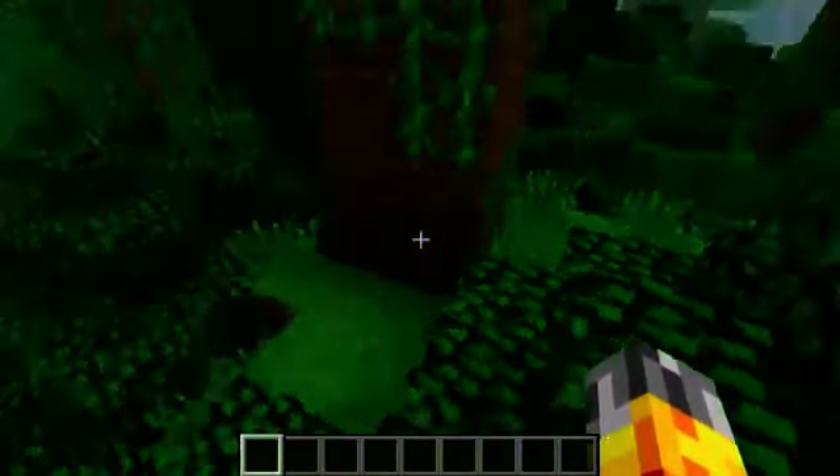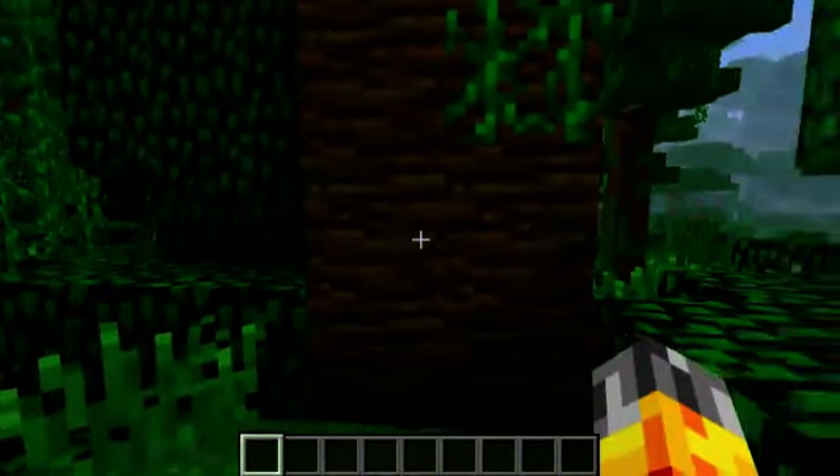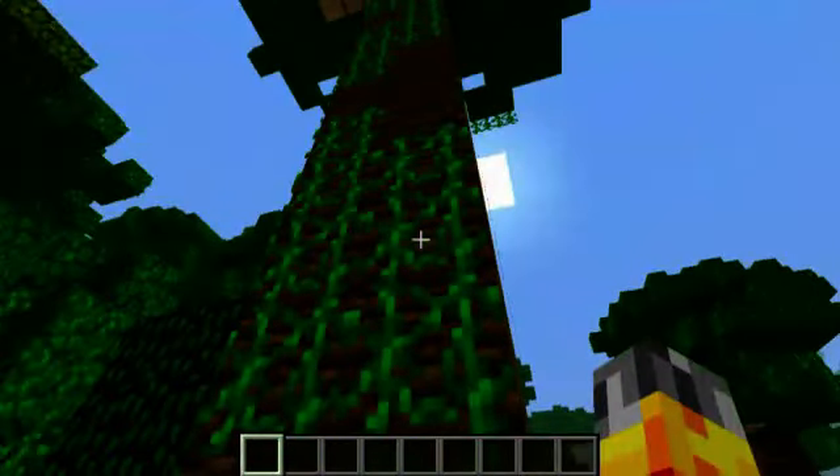Let's go ahead and take a closer look. As you can see, the texture for wood for jungle trees has been slightly modified. It looks like it's on its side as well. And also, with the vines that are actually on the side of these trees...